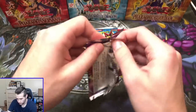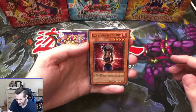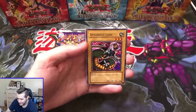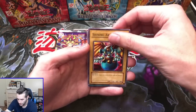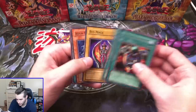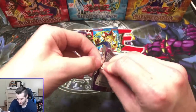Here we go — next pack. We've got a Lady Assailant of Flames — let's get an Ultra, come on. Dragonic Attack — Spherous Lady, Shining Abyss, Mask of Brutality. Another Mask — this one is actually really cool. Curse of the Masked Beast, Biomage and Spirit Elimination. Come on, Ultra Rare — three packs left. And then we got that LOB pack — hopefully it's a Secret Rare. That'd be a crazy way to end it.